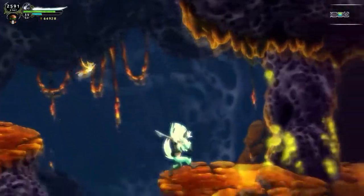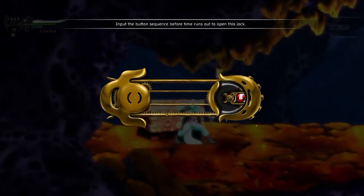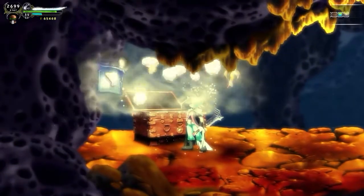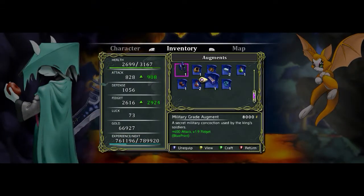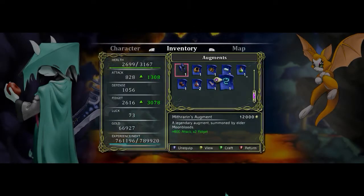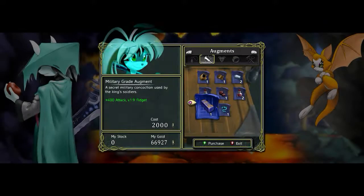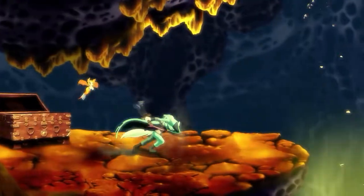We need to figure out how we're getting up there. Well, that first treasure — because we've got to make sure to get all the treasure. Anyway, military-grade augments. It's not as good as the Mithralin augments. There's only five dog tags here. I got a lot that I need to get.